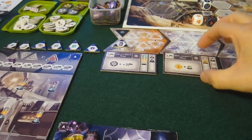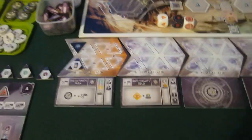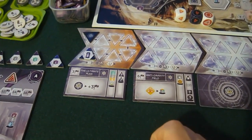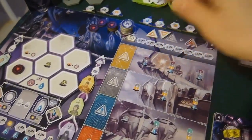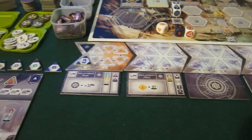Moving into era one, we reveal the new super project — the anti-gravity field — and shift the building stacks. In the paradox phase, since there are now warp tokens on the board, we do a paradox roll. The bot goes first as first player and gets one paradox token. I roll and get two paradoxes straight away — not great for me.